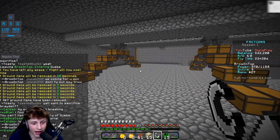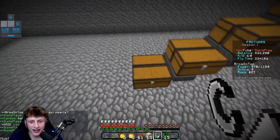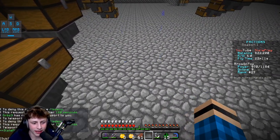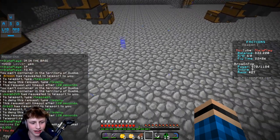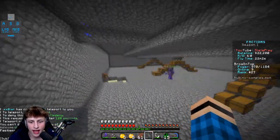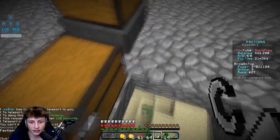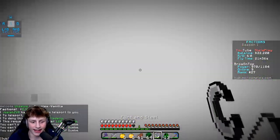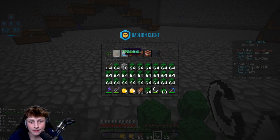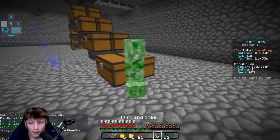We're in the base! I probably should tell the faction. TP to me! I don't want them to take all the loot, but I mean they're the ones who helped me get here. I'm teleporting so many people in. It looks like it's just a cactus farm — kind of an L to be honest — but there's cactus, cactus, cactus everywhere, which is money! Going to sell this — shift right click — 79K! I'm staying here and keep selling.